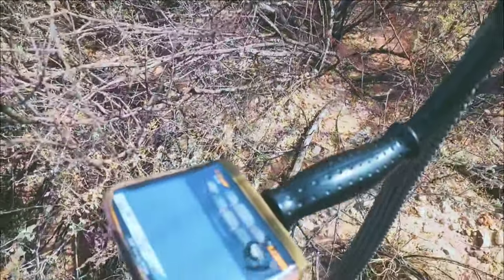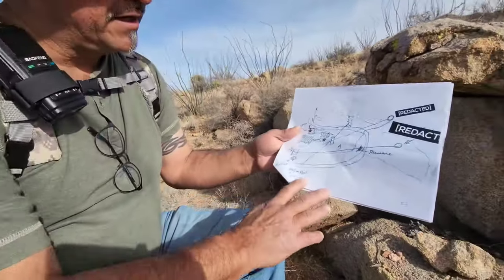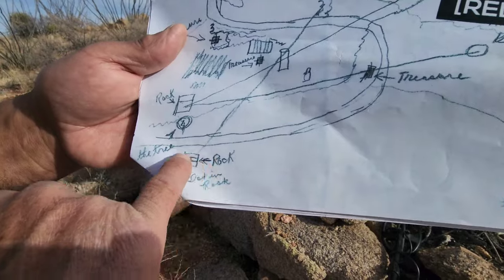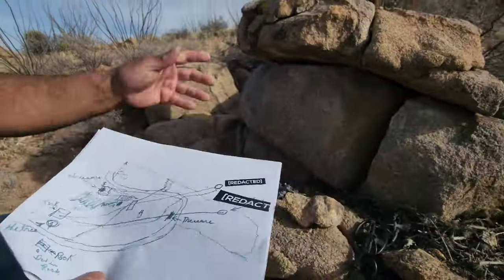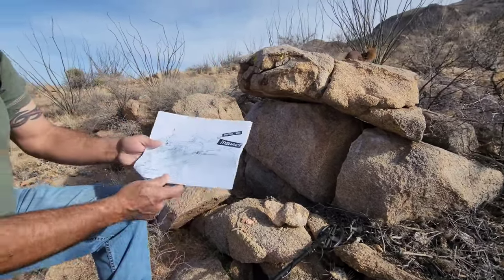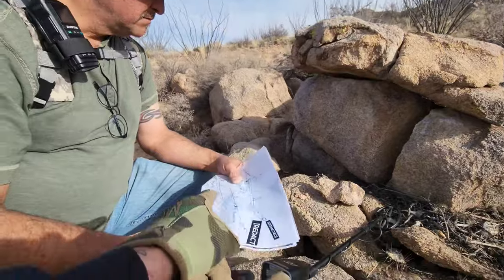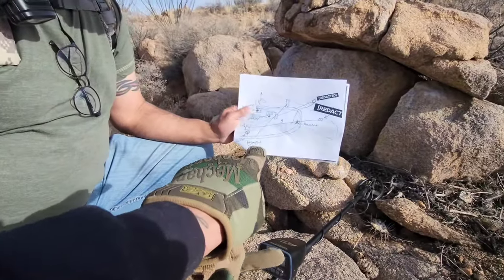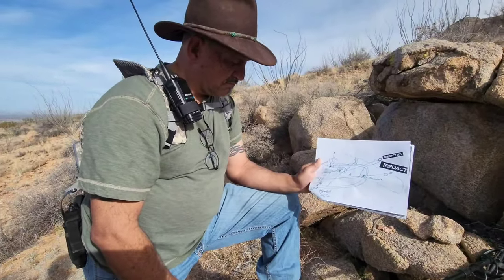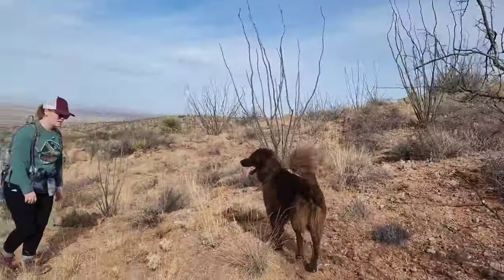Looking at this map, we're searching for the Doc Noss treasure. You can see this rock it calls out - it looks like it has layers and it's square in nature. The rock right in front of us is square and has three layers, just like it's called out on the map. The map has a dot in the rock but I don't see one. It's been since 1949, so we're going to continue to the next area.